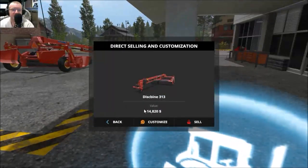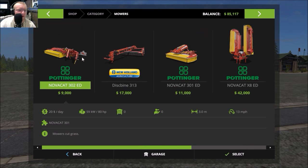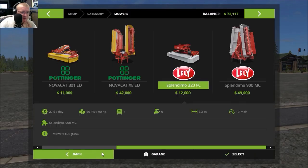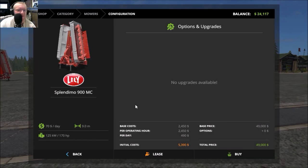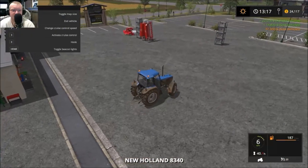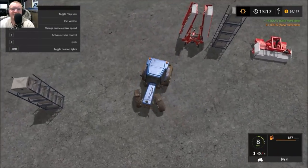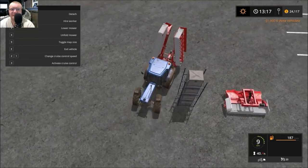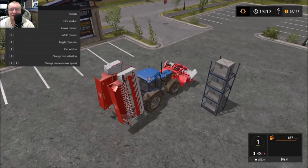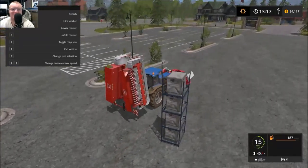We just made 22,000. Let's sell that and buy the mowers. We definitely have enough for both of them. I need to make sure I buy the right one. So we have 24,000 left over. We can either sell something or just plan on buying that field the next time it's in soybeans, because since the fields stay on what they were planted in by the AI, you need to be careful not to buy a sugar beet field if you don't have the harvester for it.